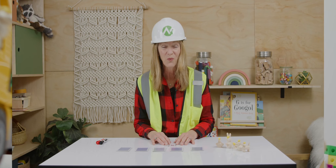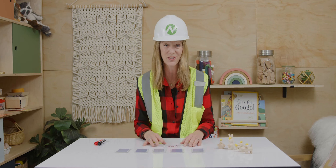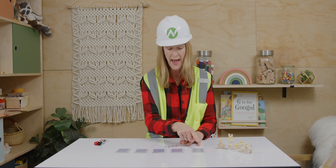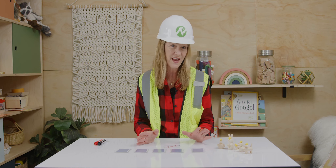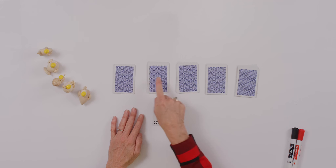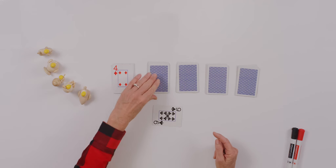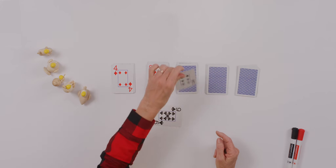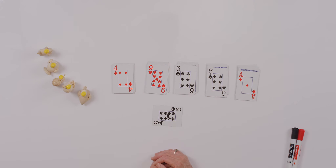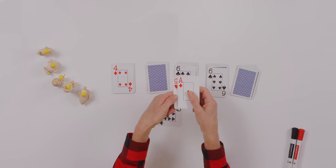We are going to start today with a game, which I think is one of the very best ways to learn mathematics. In this game, we are trying to make ten. I've taken a deck of cards, took out all the face cards and all the tens, because we're going to make tens. I've split them up evenly into five piles. Let's turn my cards over and see if we find any combinations that make ten. Do you see any possibilities? Did you say nine and one? Do you remember that the ace equals one? That makes ten.